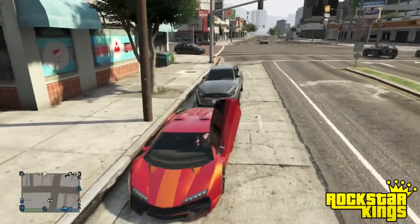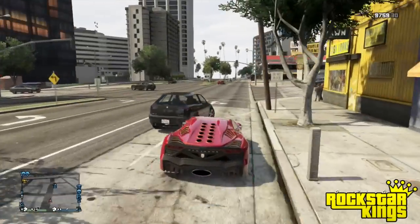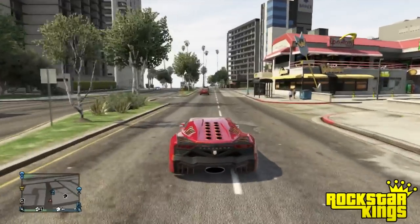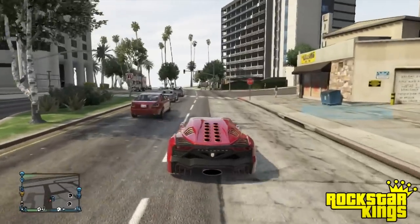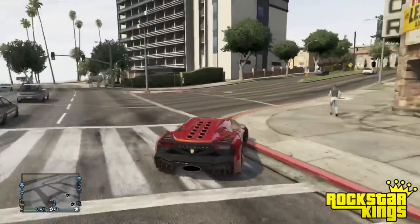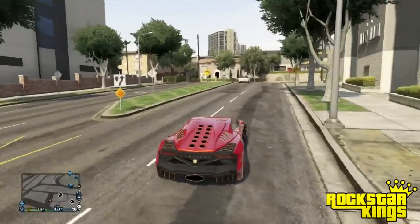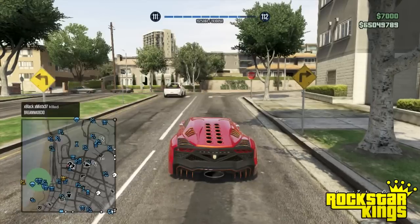This is a pretty cool glitch for those doing stunts who don't want to drive all the way to Los Santos Customs. You can simply boot it out, and if you have your location set to last location, you will end up spawning in the same spot in the same session.